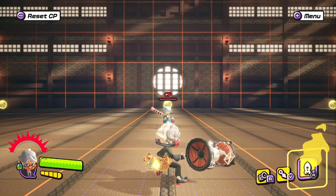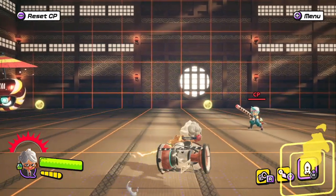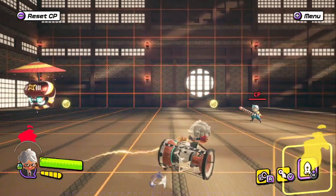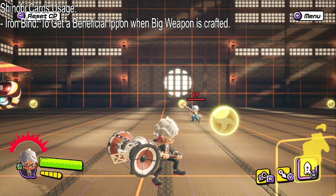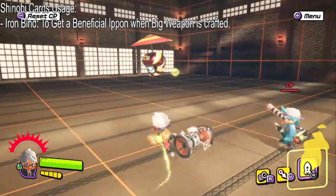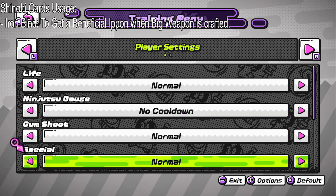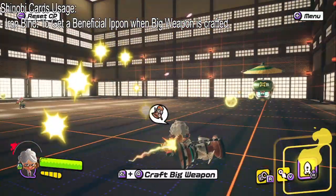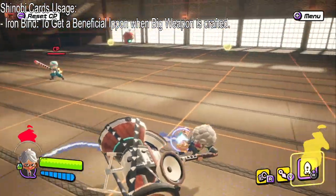Alright guys, we are here for training mode using the Iron Noise. Before we do anything, I'm going to start off with explaining what the Shinobi cards I have and what they could possibly do to help us out. The first one I'm going to start off with is Iron Bind. I have this because it gets us a beneficial E-Pone when the big weapon is crafted. I'm going to craft a big weapon right now. We can get a beneficial E-Pone when the big weapon is crafted.